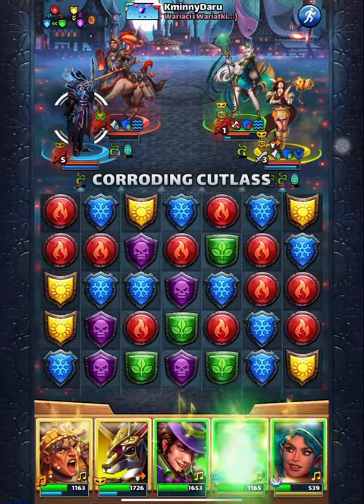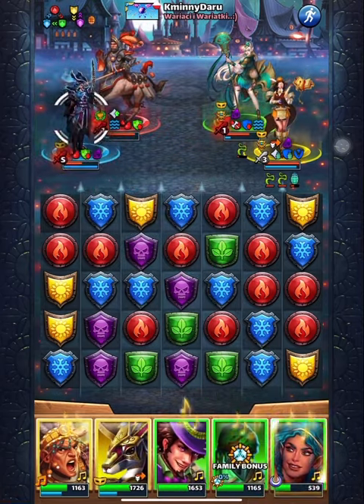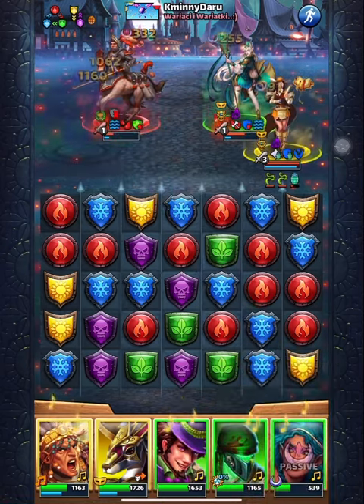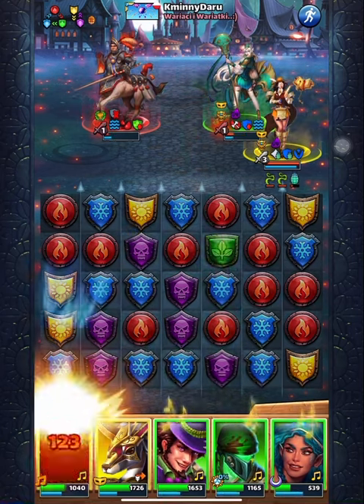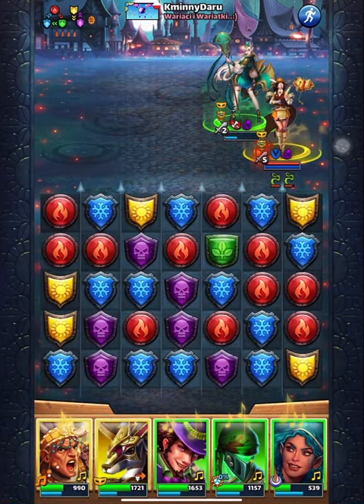So it's a pure damage fellow. I didn't take taunt so he didn't get that special mana. Nothing else protects. Gone. Boom.